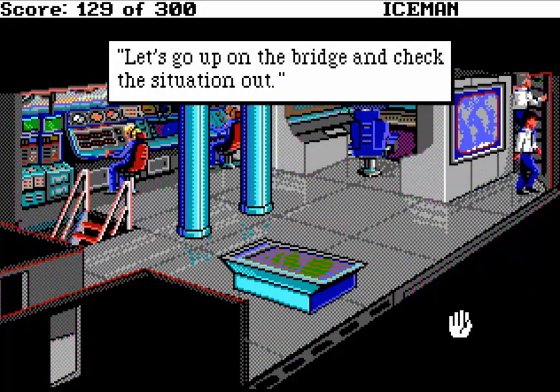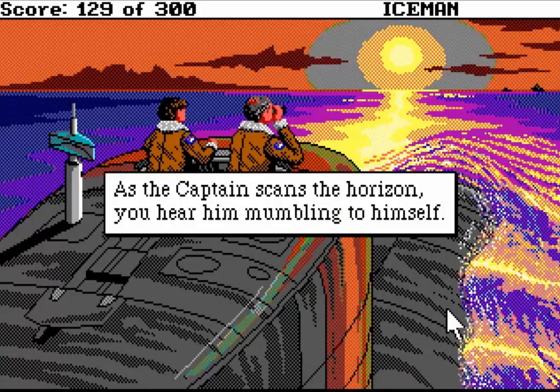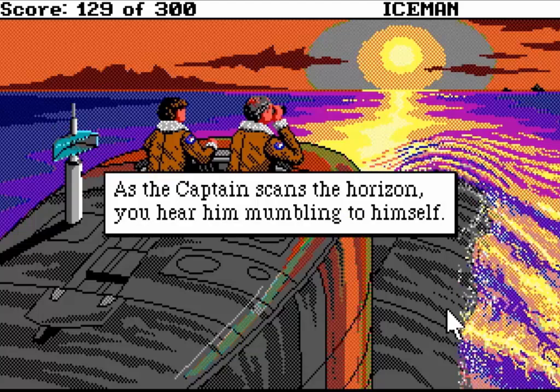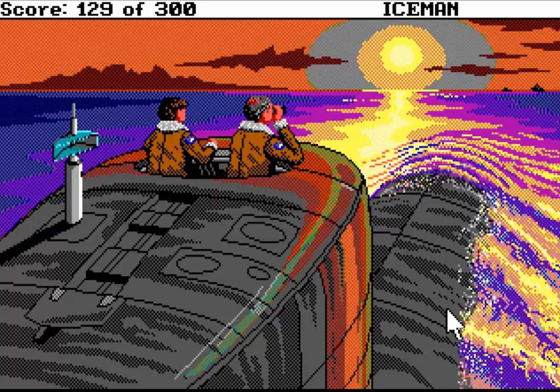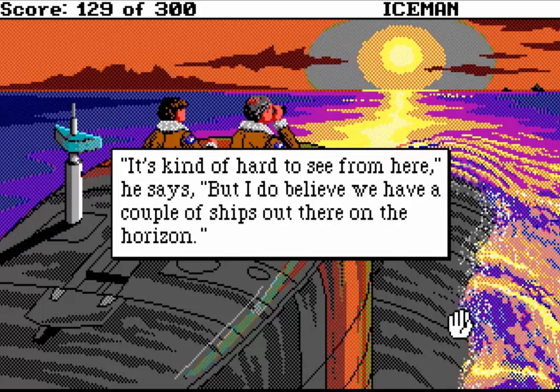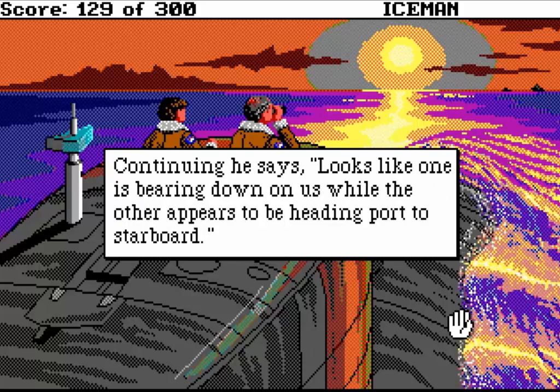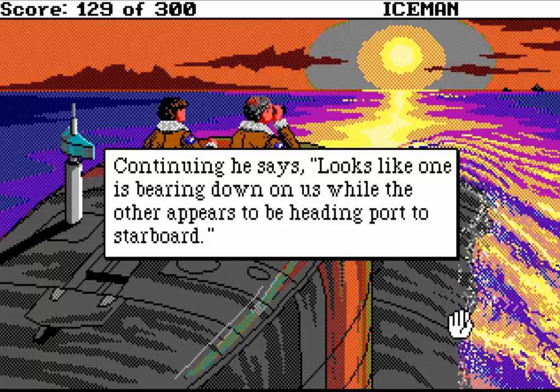Let's go out and open the bridge and check the situation out. This happens automatically. As the captain scans the horizon, you hear him mumbling to himself. It's kind of hard to see from here, he says, but I do believe we have a couple of ships out there on the horizon. If you look in the upper right, you do see those two ships there.